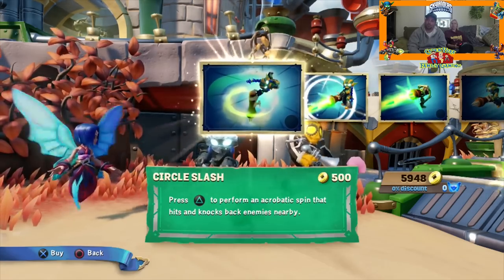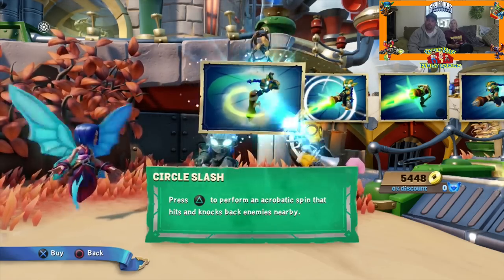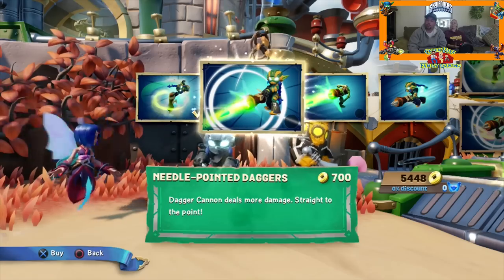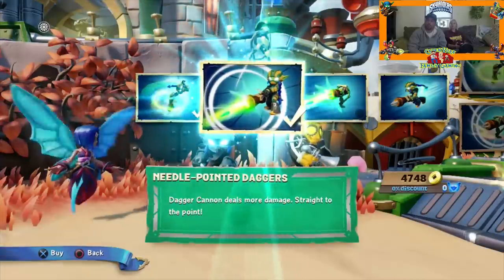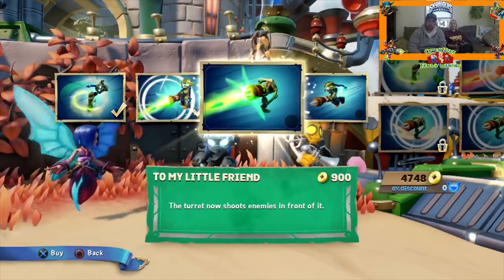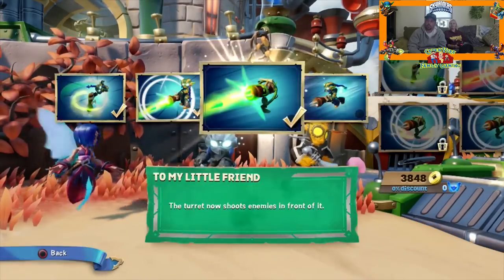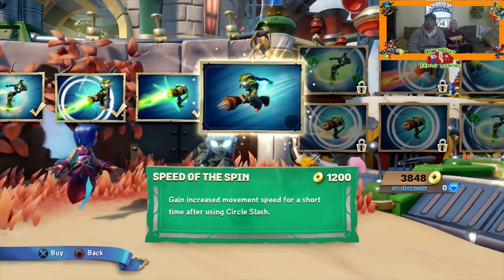Circle Slash — press triangle to perform an acrobatic spin that hits and knocks back enemies nearby. I have that one already, don't I? No, I don't. You have to buy it. So it starts you right with buying. We already had two moves when we were born, I guess you would say. Needle-pointed Daggers — dagger cannons deal more damage. Straight to the point. You're going to upgrade quite a bit with her. The turret now shoots enemies in front of it. That's kind of cool. Speed of the Spin — gain increased movement speed for a short time after using Circle Slash.